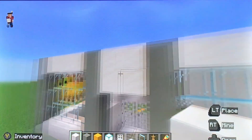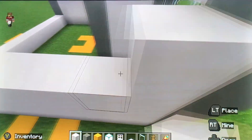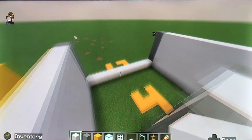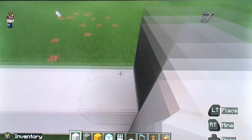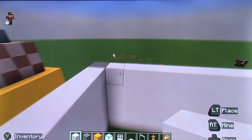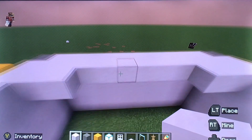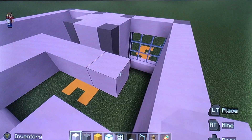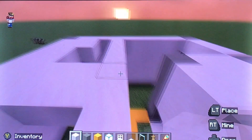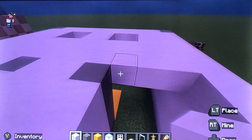Hang that down two blocks because we're going to put a wee ring on there, like this, to show that it's a jewelry store. Then we want to move them two in, across like this. This is just for natural lighting — we'll go in there and that will be natural lighting as well.